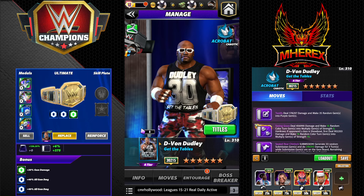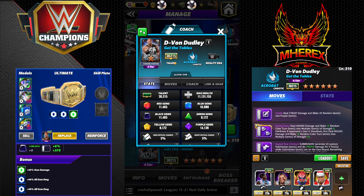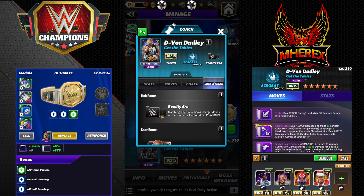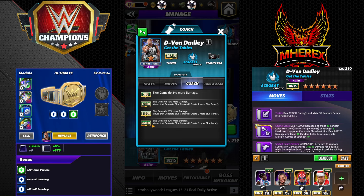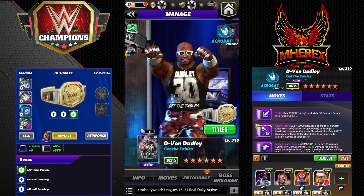Let's take a look. Like I said, Reality Era, Chaotic Acrobat. He has the Reality Era link matching any color gems — church moves that color by one more MP. He's got the Get the Tables standard gear. He's a coach — another one of these style ones we've seen recently. At six-star, blue gems give 30% gem damage and moves that generate blue gems create three more blue gems. Pretty solid coaches; I like them — gives more flexibility at the coach position.